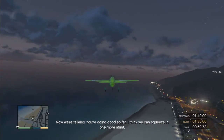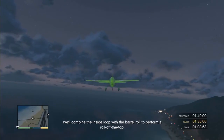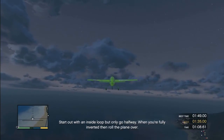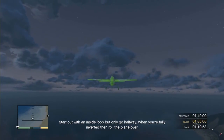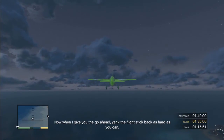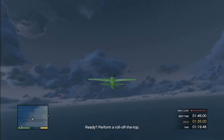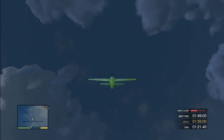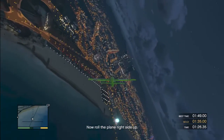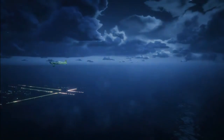Let's head towards the sea so I don't hit any buildings. Inside loop with the barrel roll - here we go. Half loop, just look at the bar and stop, roll it over, straighten it out. Yes! Perfection. Good job - 120 flying skill now.